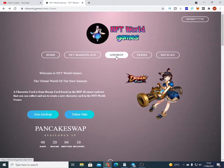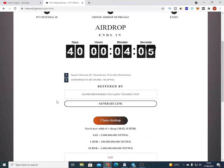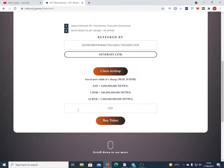Click on airdrop, then scroll a little bit down and you'll come to the pricing section. You can see the options — 0.03 BNB will give you 3 billion NFT World Games tokens, 1 BNB will give you 100 billion, and 10 BNB will give you 1 trillion NFT World Games tokens — that's the maximum you can buy. If you want to buy, put the amount you want here and press buy token.